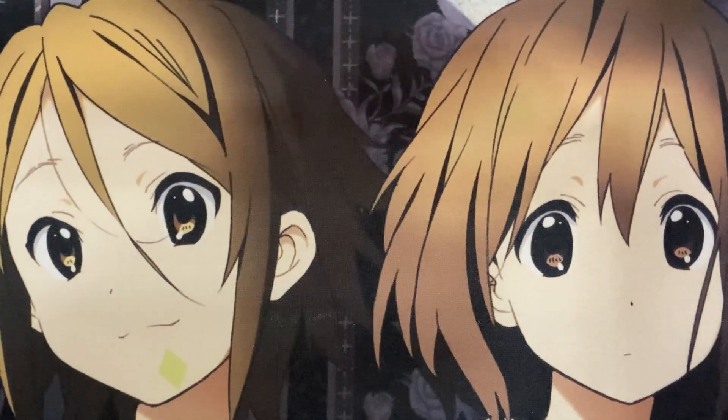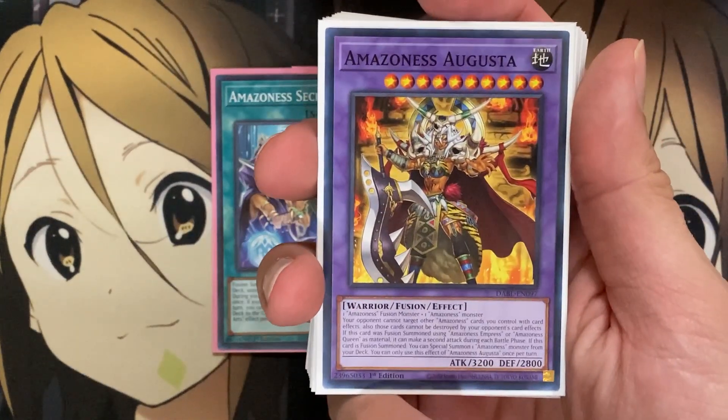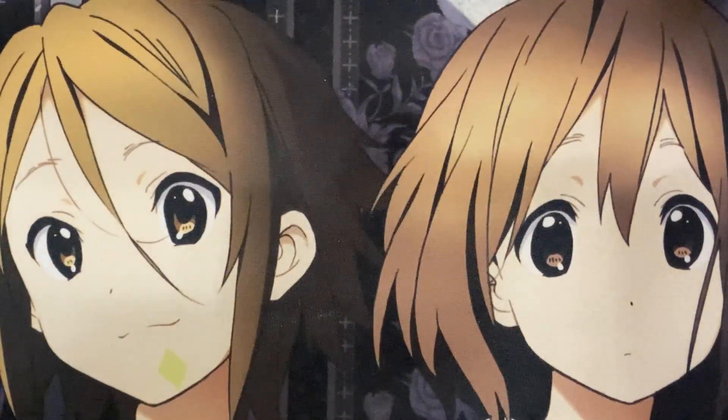For the spells, I'm running three copies of Amazonas Secret Arts — one of your go-to fusion cards. You fusion summon one Amazonas fusion monster from your Extra Deck using monsters from your hand or field as fusion material. During your main phase, you can banish this card from your graveyard: once per turn, if you fusion summon an Amazonas fusion monster this turn, you can also send one Amazonas monster from your Extra Deck to the graveyard as material. Some new fusions — including Amazonas Augusta — need one Amazonas fusion monster, so having that Extra Deck requirement covered is key. Then you still have Polymerization for additional fusion plays and getting out multiple fusions per turn.